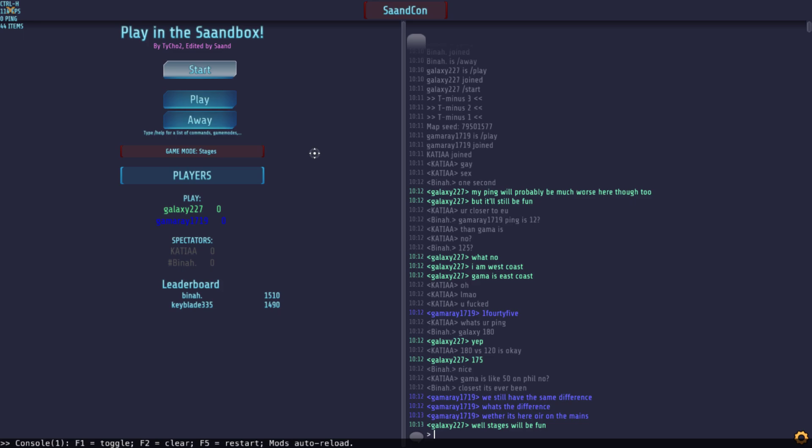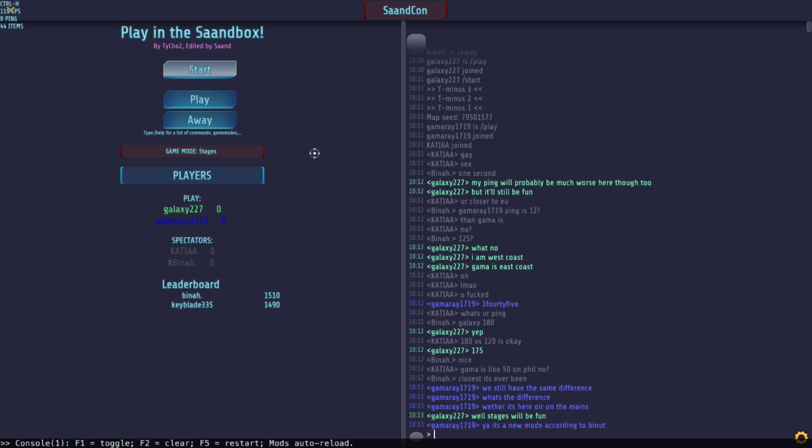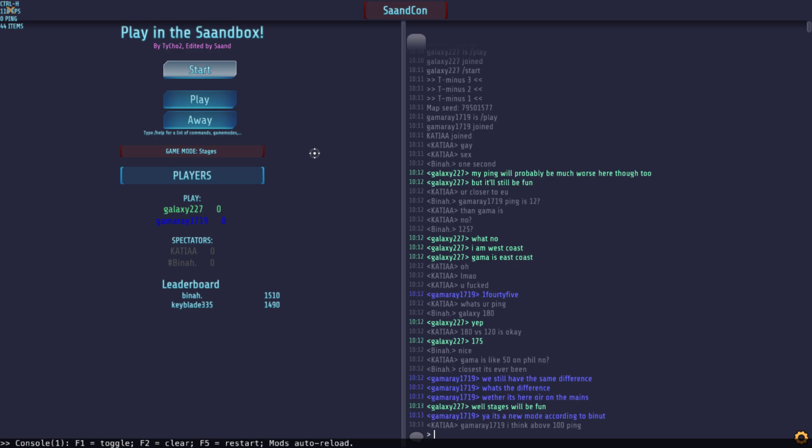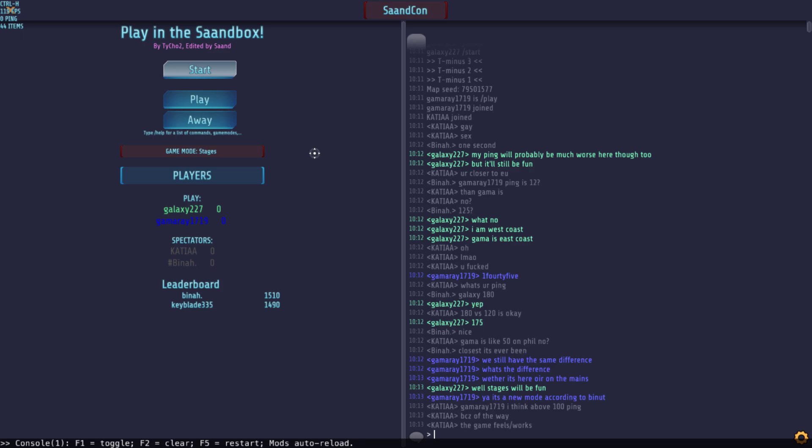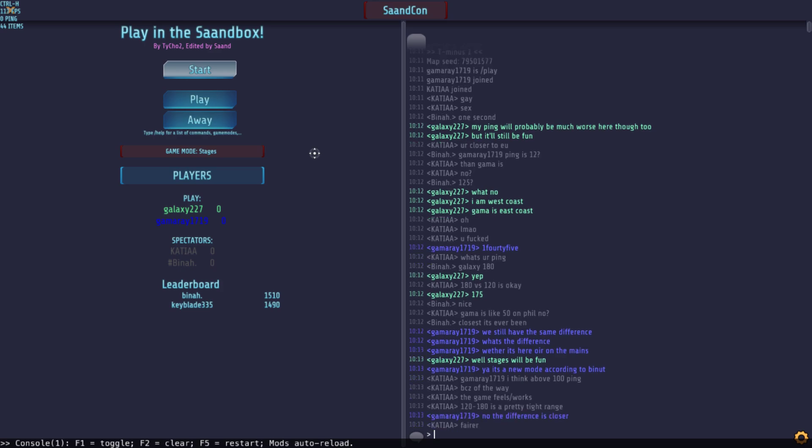Galaxy has 180 ping and Gamma has 140 ping - that's quite good, I think that's better than someone having 40 ping and someone having 120. Gamma has around 55 to 60 but let's say 65, and Galaxy has a solid 120. I think both of them are above 100, that's pretty good.